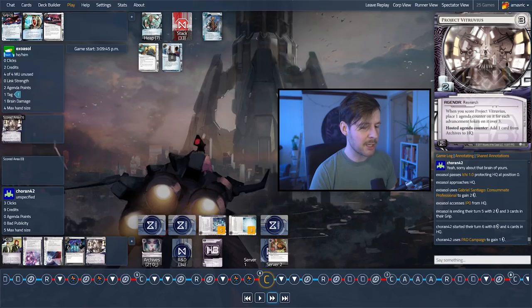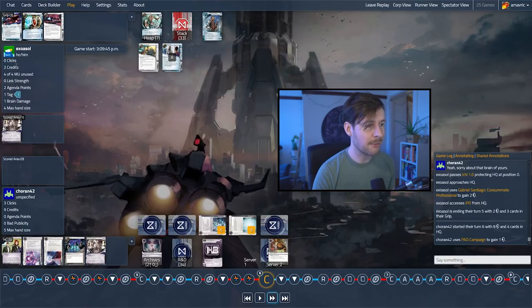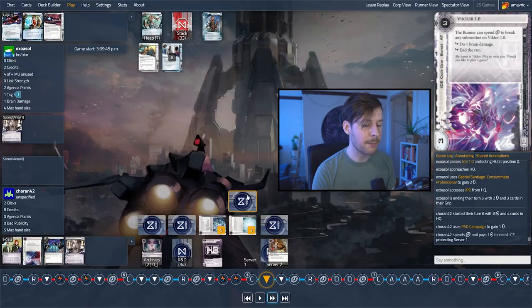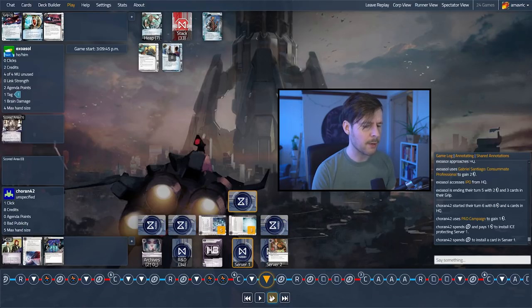The corp just top-decked the agenda — they're in a pretty good space to jam this out if they really want to. We know the runner just lost an Inside Job, which is one of the criminal's best ways of contesting remotes without any programs installed. They also only have two credits and have a tag. There's a lot of options Koran can do. First, they're going to double-ice the remote server. Second, install the Vitruvius. Third click — let's see whether they go for advancement on this or the IPO.